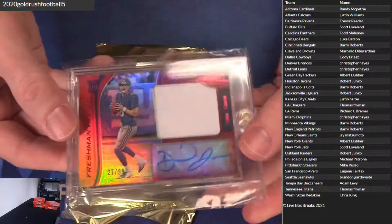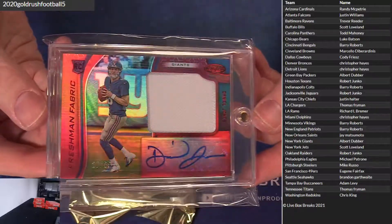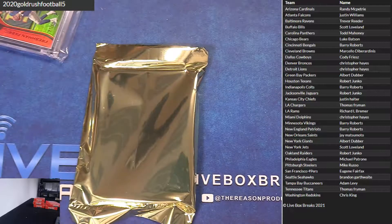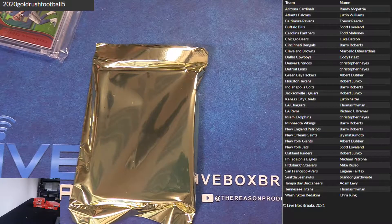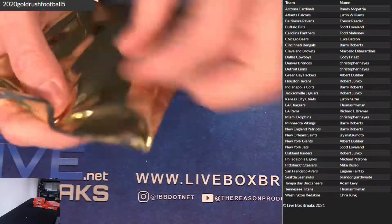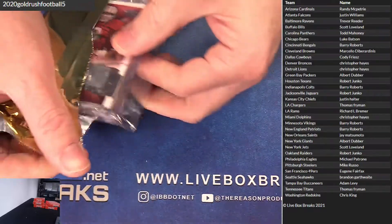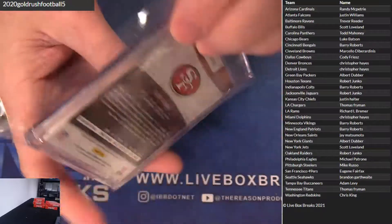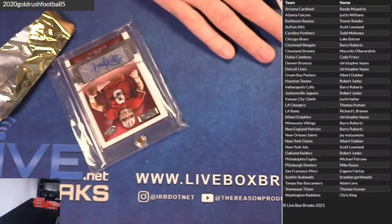What's up — Rookie Patch Auto, Daniel Jones, 99. What are the numbers? We got a Steve Young Auto. Nice. Eugene on the board. Nice, man.